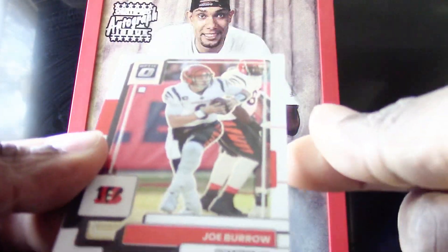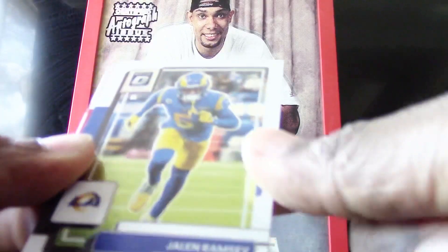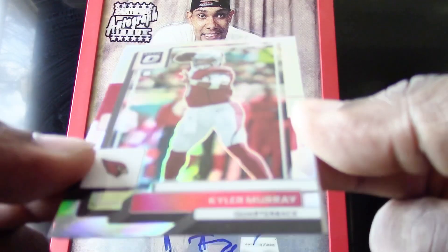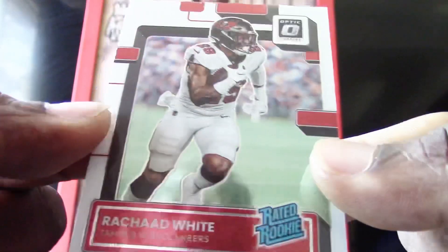Starting off with a Joe Burrow, starting this pack off with a Jalen Ramsey. Very nice — a Kyler Murray hollow, very nice — and we have a Rashard White rated rookie.